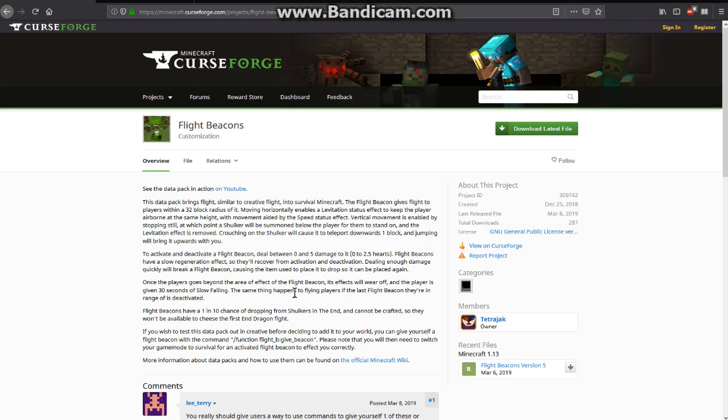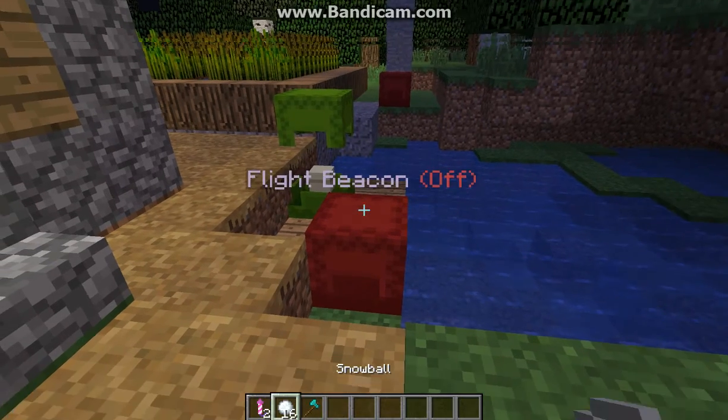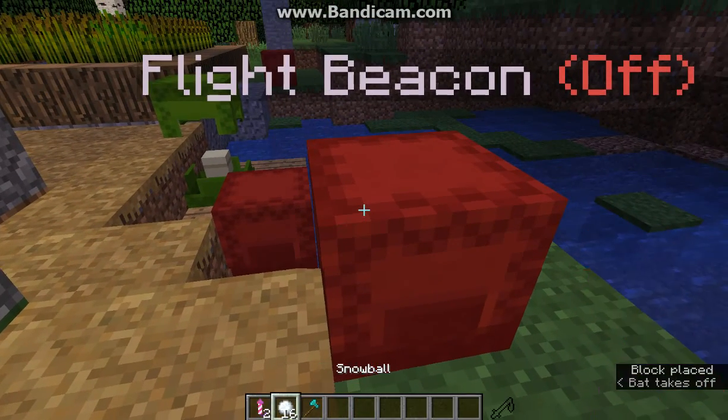Flight beacons are a mod that allows you to — once acquiring from a 1 in 10 chance drop from a shulker, or via commands — get a firework called a flight beacon that you can place down in the world.